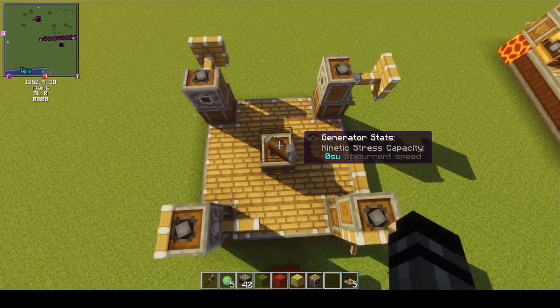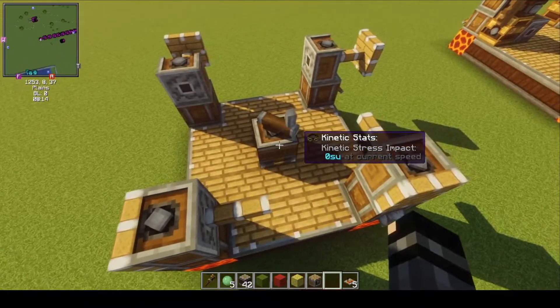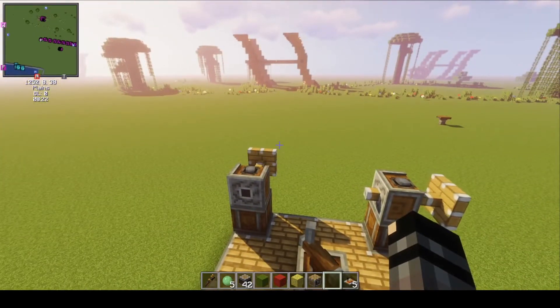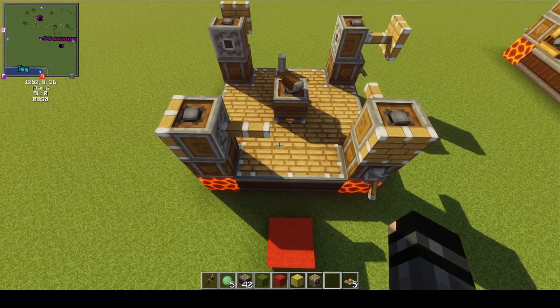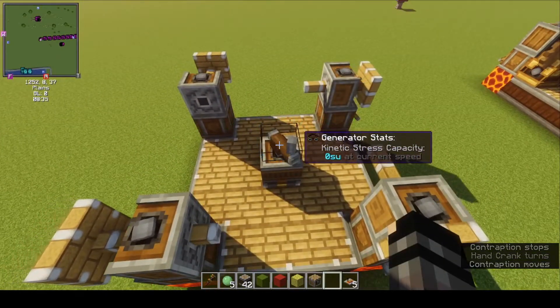First platform: this is just a simple encased fan with a piston on top, and all the shafts are rotating in the same direction. You'll notice that the pistons facing south and the pistons facing west are extended, and the ones facing north and east are retracted. That holds true whenever the piston's orientation changes.